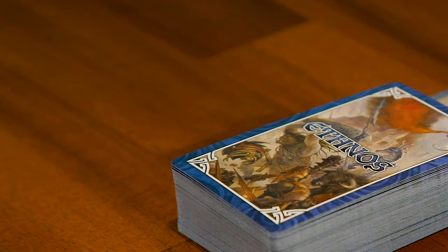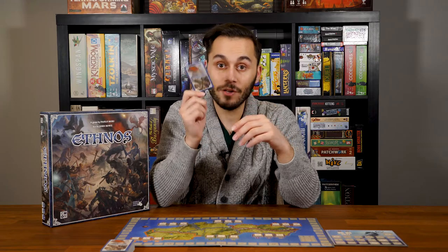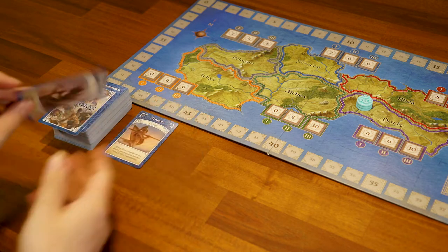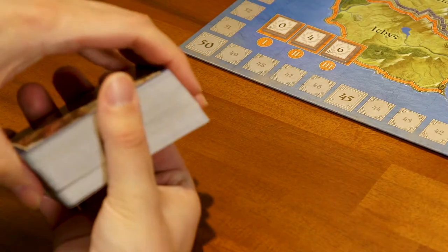Ethnos is played over two ages for a two or three player game, and three ages for all other player counts. At the start of each age, each player draws one card from the allies deck and adds it to their hand — note there is no starting hand during setup, so this is the only card you start with. Then turn over a number of cards from the allies deck equal to twice the number of players, placing them in a row.